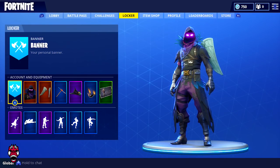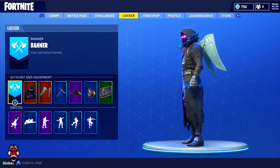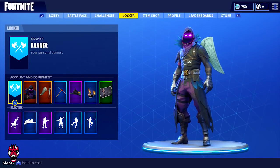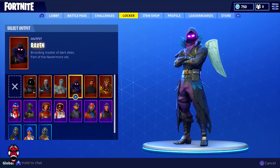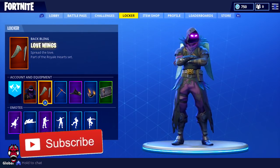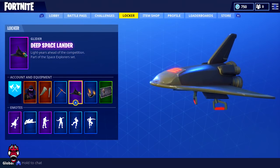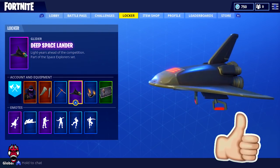We got the Raven skin — we're gonna see what we can do with this thing. We're gonna jump into some games and see if we can win. We also have the Love Ranger wings. This setup right here is probably my favorite setup in the game right now. I used to do the Wukong with the Love Ranger wings, but this is just insane. And then we got the new Deep Space Lander.